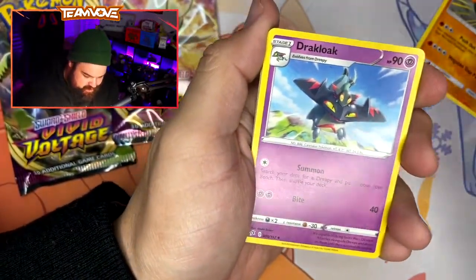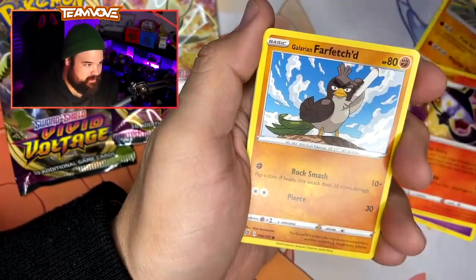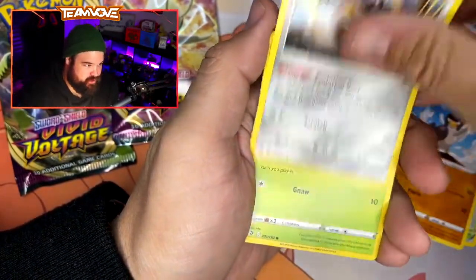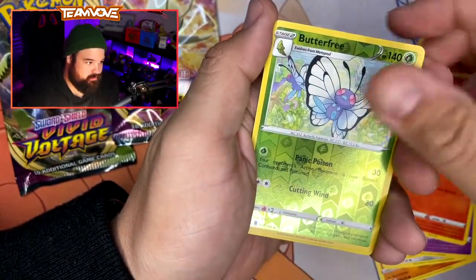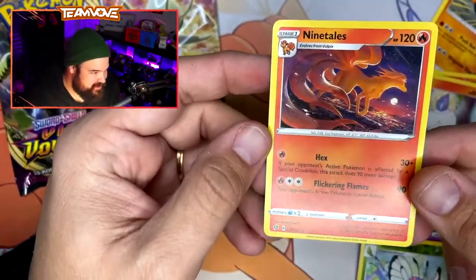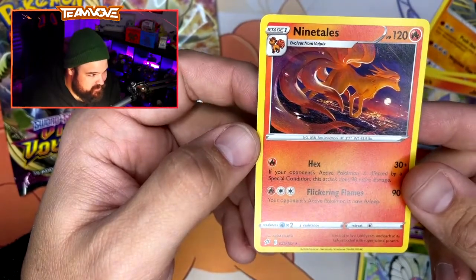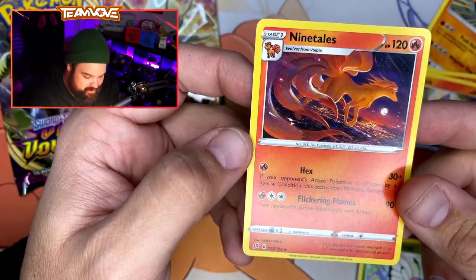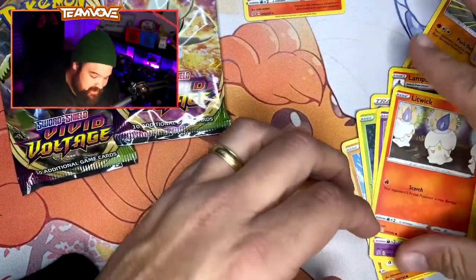Look at that — we got a Fire Energy. We have a Tracklook, Lampent, Galarmine, Galarian Farfetch, Galarian Meowth, Caterpie, Galarian Corsula, Litwick, Butterfree Reverse, and a Ninetales. Let's go! I was like, this is a green card, that's not gonna be anything good. Lo and behold, we have our glorious Ninetales, and I don't have this one yet. That is a really cool artwork. I mean, that's a hit in my book.